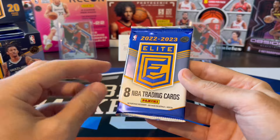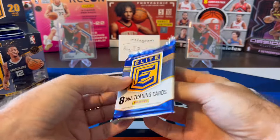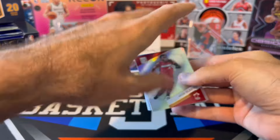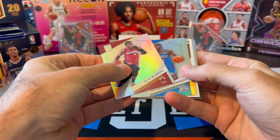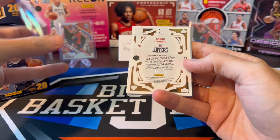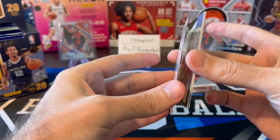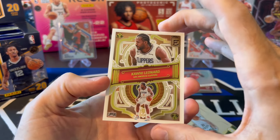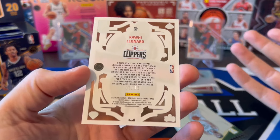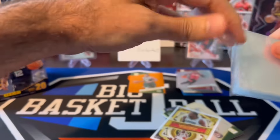There are only two base rookie cards per box, so we could get some rookie parallels, but as far as base rookies, we're only getting two. We might have an insert — Shea, Gordon Hayward — and we got a gold numbered to 10. That's an insert, and it's a gold to 10. Awesome. That's a cool looking card. Kawhi — I think it's called Deck, supposed to look like playing cards. Five out of 10, gold Kawhi — I'll take it.